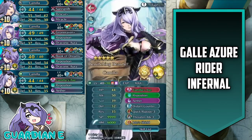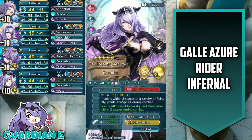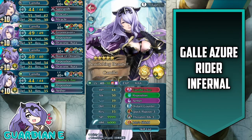Let's take a closer look at Bewitching Beauty Camilla — plus 10, speed asset. She has Camilla's Axe with special refine, Reposition, Aether for the special, Distant Counter for the A slot, Quick Riposte 3 for the B slot, Threaten Attack 3 for the C slot, and Iote's Shield for the seal. This setup is meant to make her an all-rounder so she can tank all of the threats on the opposing team, and it works to that effect.